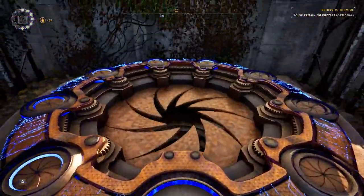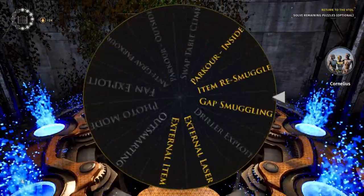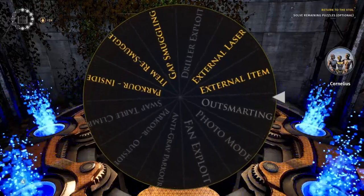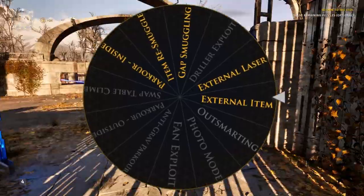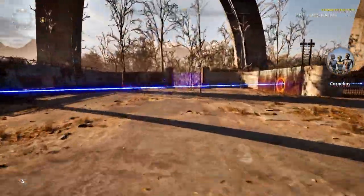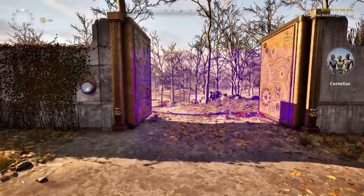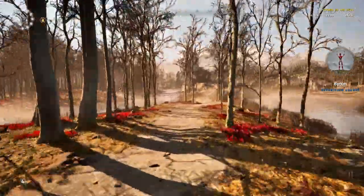Let's go ahead and spin our wheel one more time here. And it looks like external item is the winner. This is by far the most common one that I've done in this whole series. And pretty self-explanatory - it just means I'm bringing an external item from another puzzle into the puzzle to break it. And the puzzle that we will be breaking with this exploit is West 3's Wind Stream.